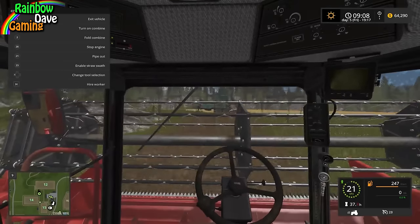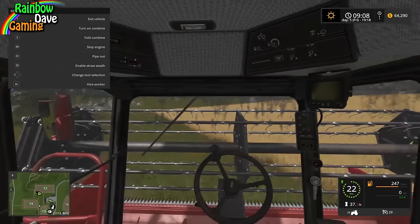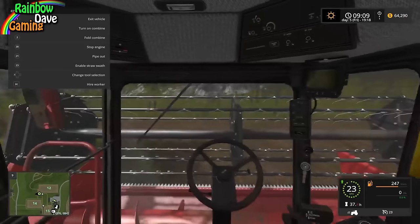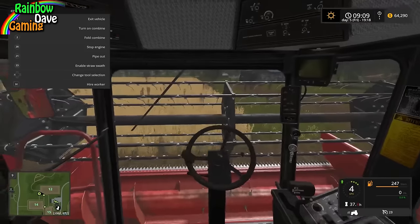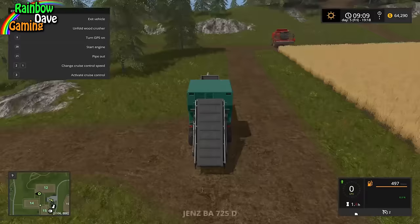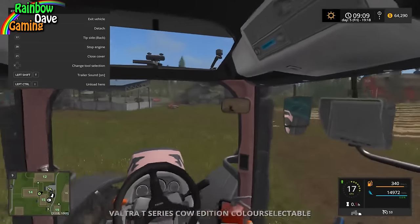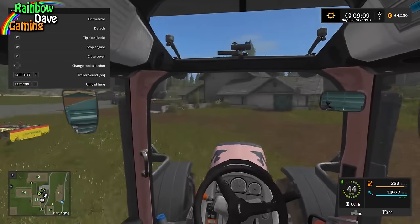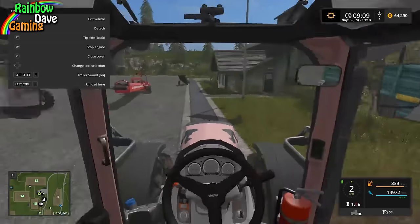I know we've been doing a lot of harvesting — this is just building up money, building up crops and stocks of things so that we can move on faster. I did a couple of missions off camera last night, which is why we started off today with $100,000. I'm not cheating — I'm just doing off camera missions because I don't think anybody wants to see me doing a million missions.